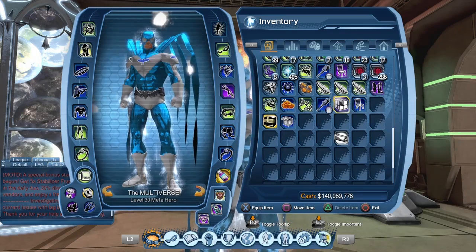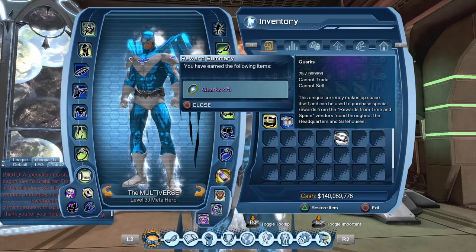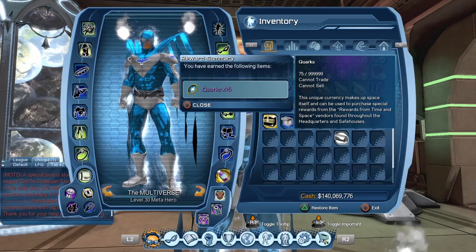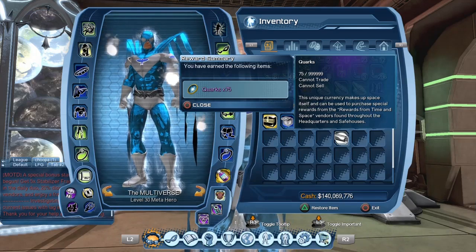We cannot trade it, we cannot delete it, and we cannot sell it. So let's consume it. As you can see, it gives us 75 Quarks. In case you don't know, Quarks are used to purchase items from the Quarks Vendor and from our friend Booster Gold, which we'll go see right now.